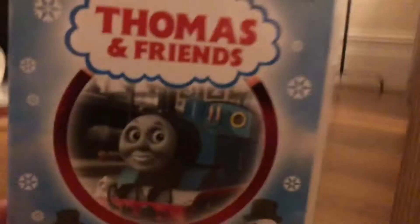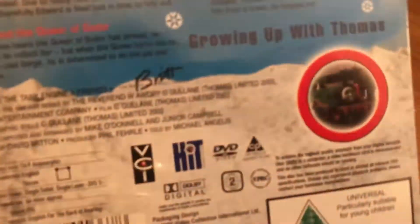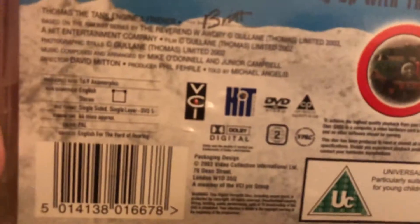All new stories, and this is a Thomas & Friends DVD from series seven. Here's the front with a picture of Thomas on it, the spine — it's by VCI. On the back it's got the episodes: Three Cheers for Thomas, Percy Gets It Right, Edward's Brass Band, James and the Queen, Soda, Toby's Windmill, Bad Day at Castle Loch, Snow Engine, and Emily's New Coaches, Growing Up Thomas.